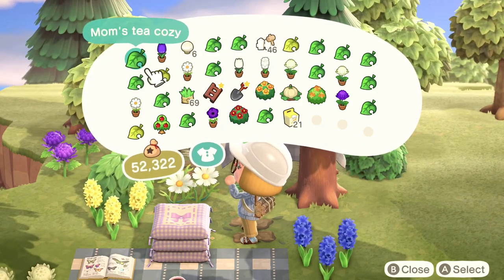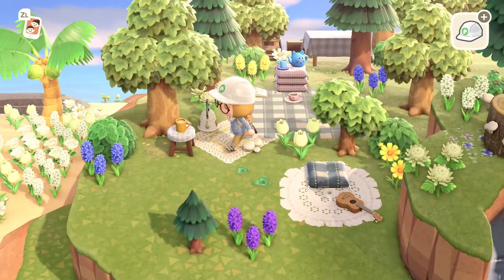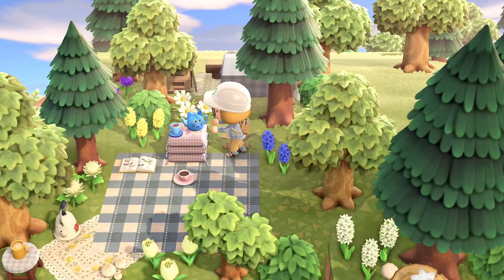All right y'all, I'm back! I ended up grabbing some more flowers, bushes, and this little pumpkin sprout because I like to decorate with them. I think I found a very cute customization for the mom's tea cozy — I never used it, I always just use the yellow one. Look — it's a cat! Look at him, he's so cute!